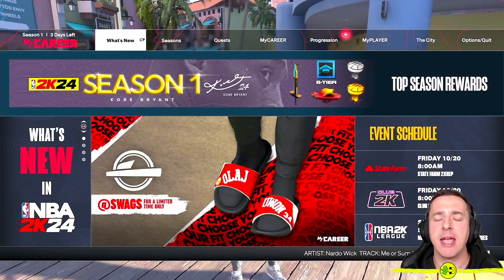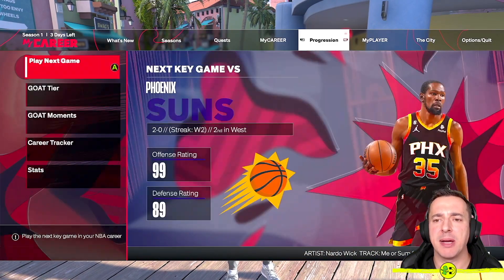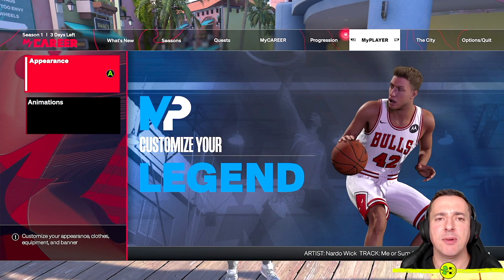To change clothes, hit the pause button and then when you're on this area you want to right button or R1 over to My Player, and here you will find Appearance.